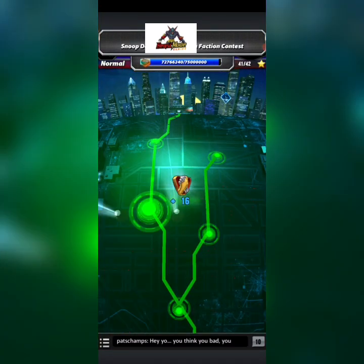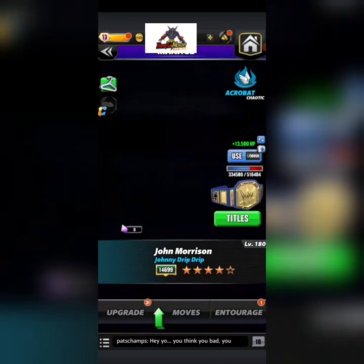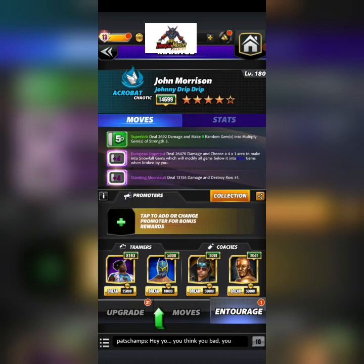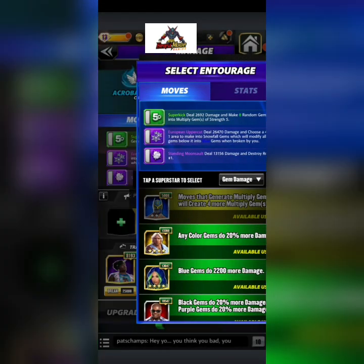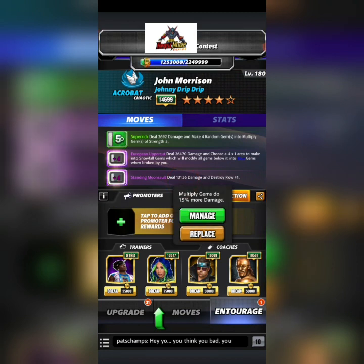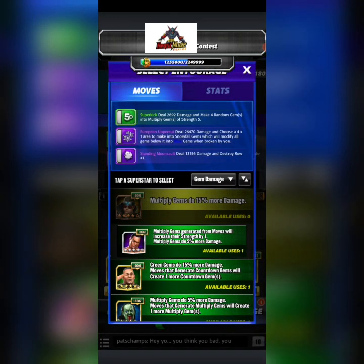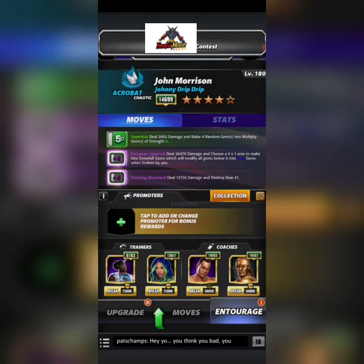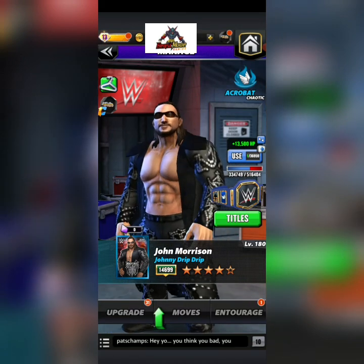Let me show you another way to do it. If you bring in Sasha for gem damage and then Memrock instead, this also hits pretty hard because you're getting an extra multiplier to some of them plus making your blue gems a lot stronger. Let's check this out and then we'll move on. I can't stress this enough — it will be turn two. Don't fight somebody that's going to hit you turn one and kill you. You can use Cesaro and chase people that use green gem damage.